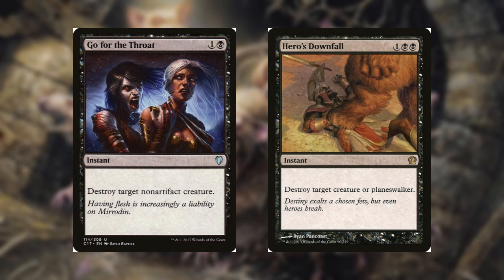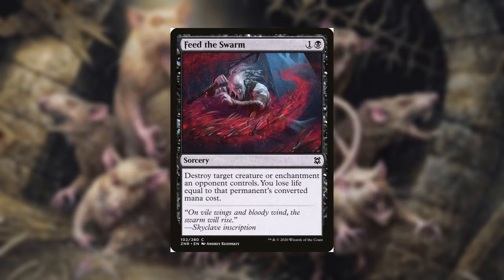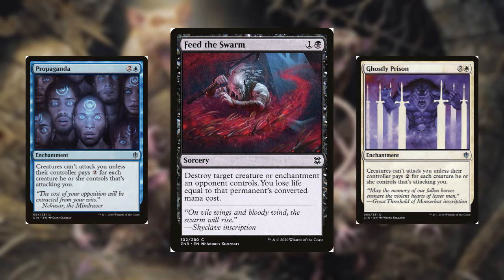For spot removal, we have Go for the Throat and Hero's Downfall. These are decent instant-speed removal spells for mono black. The reason I left out Feed the Swarm is due to the fact that it causes you to lose life. With this deck, you will be losing a lot of life one way or another unless you achieve a pristine board state early on — it's up to personal preference. I want to sideboard it for a while until I get hit with a Propaganda or a Ghostly Prison.